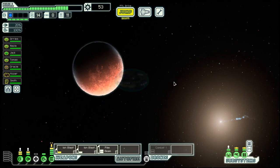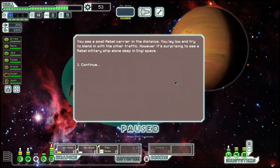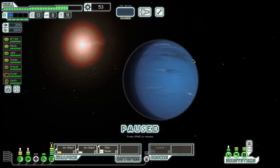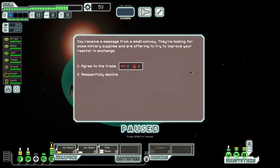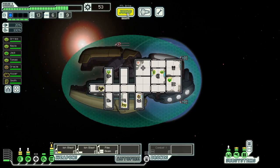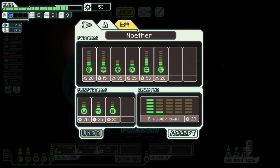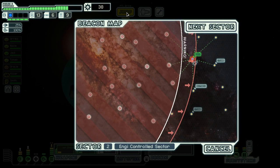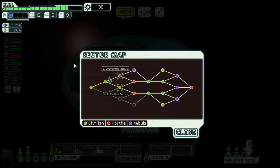We're quite good on the crew front. Let's move to the exit. Reactor upgrade, which means we can have one more engine power. Next sector will be a civilian sector. But that's all for now — I will see you soon. Goodbye.